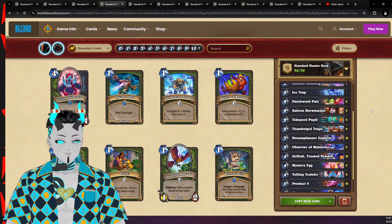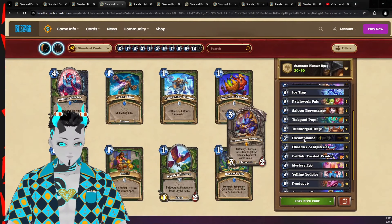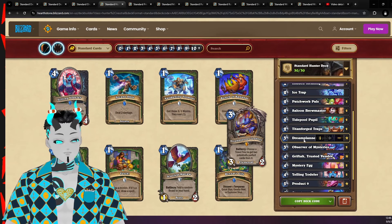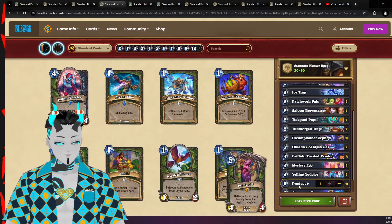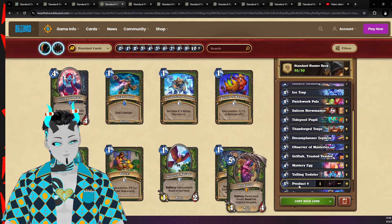The next list is Secret Hunter centered around the new card Dream Planner Zephyrus, as a way to get us either Ice Block — the most powerful secret ever printed in Hearthstone's history — direct damaging spells, or AOE board clears, all things that Secret Hunter struggled with before. And if we end up hitting Ice Block off of Zephyrus, getting multiple copies of Product 9 to stall out our opponent where they won't be able to deal with our infinite copies of Ice Block.